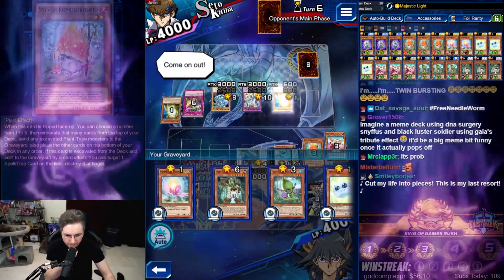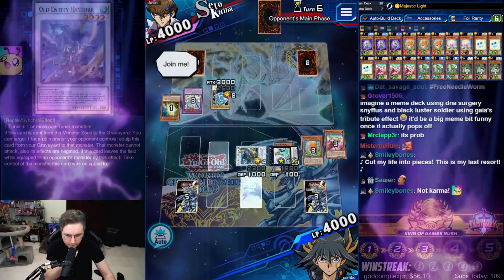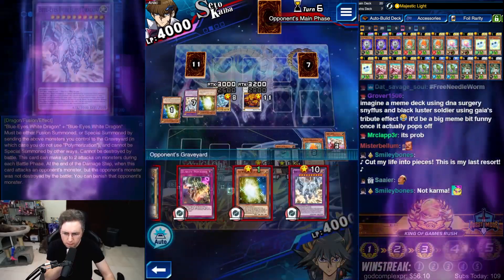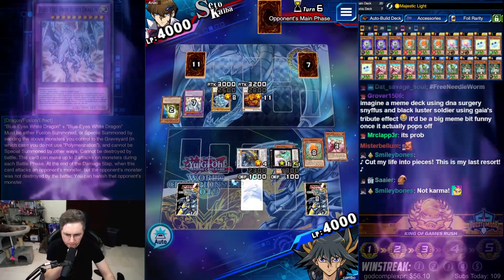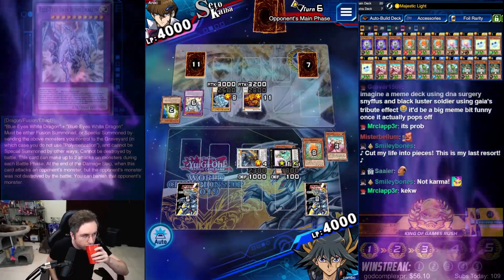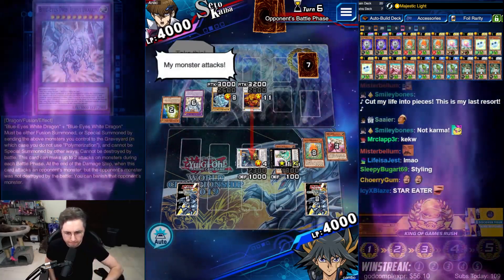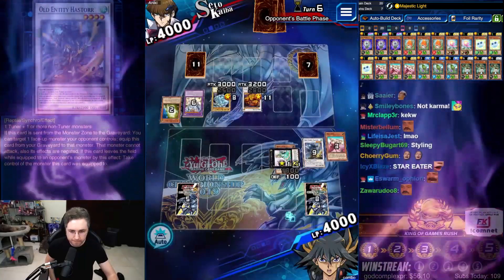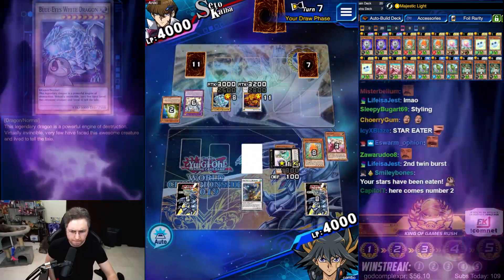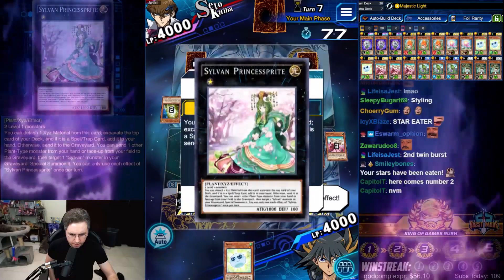We have one Marshleaf left in the deck. Hastora is now going to be negated. Star-eater? I activate my monster's effect — what is going on? You'll see how much stronger I am than you. My monster attacks. We take it. I activate my monster's effect — cannot attack. I end my turn. It's my turn. I draw. Princess Sprite, I activate my monster's effect — detach.